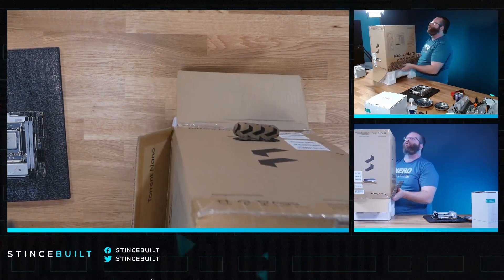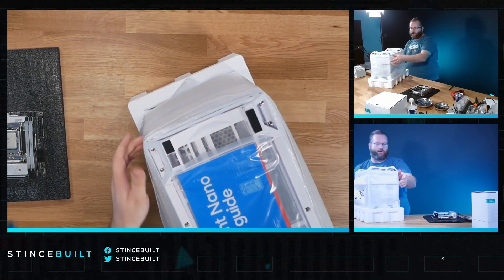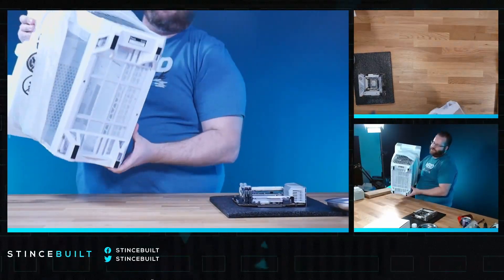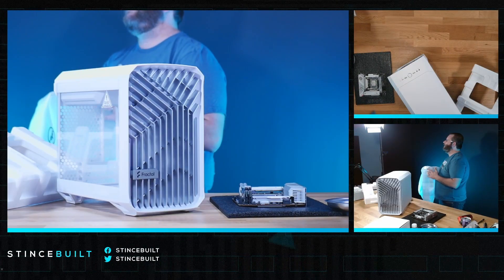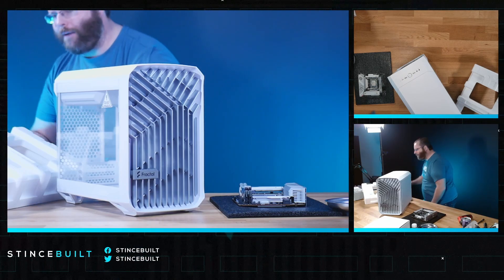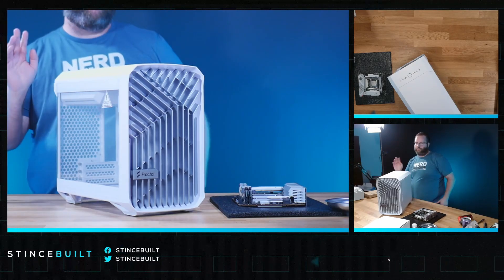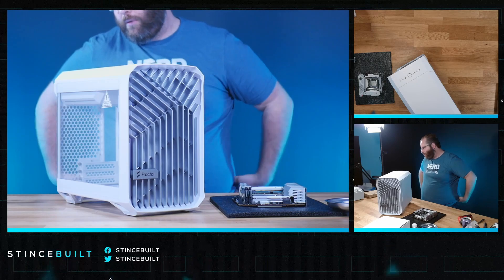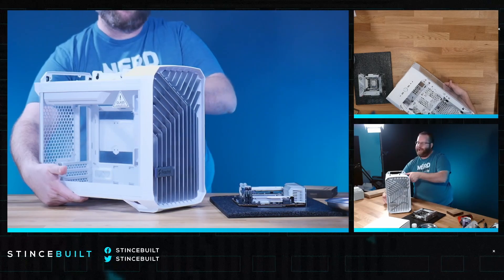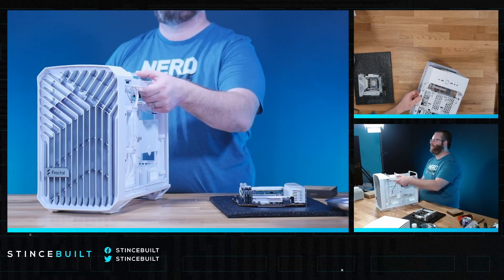We're going to get this little Torrent case out. I'm excited for the case today. This little PC is super powerful for a really good price — you're going to get a lot of the frames you want. Look at this — they take good care of their cases. It's a Torrent Nano. This is going to be probably one of our staple PCs for mini ITX. We'll have it in black and white, with this motherboard, this RAM, a 4070 Ti, and an 850-watt power supply. It's got one big massive 200mm fan on the front, and it's only about a $120 case.